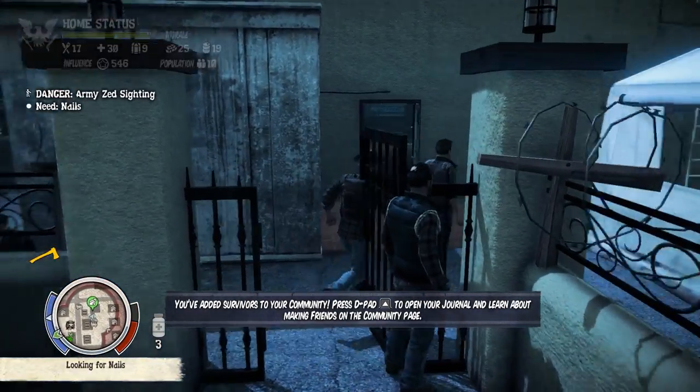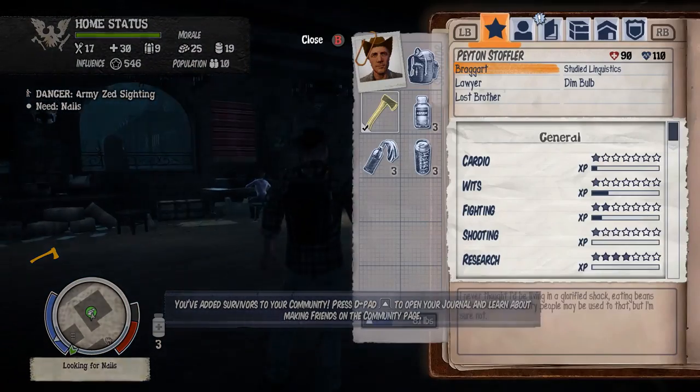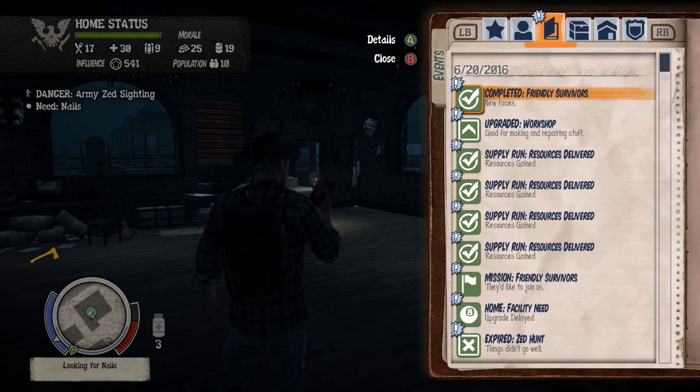Friendly survivors have been added. Ten population — we can move now! Sweet. Let's find out what's happening here and remove some of these things.